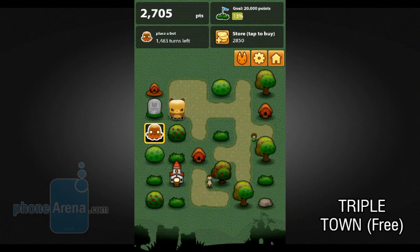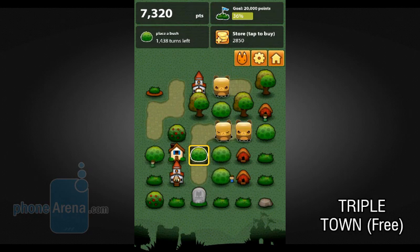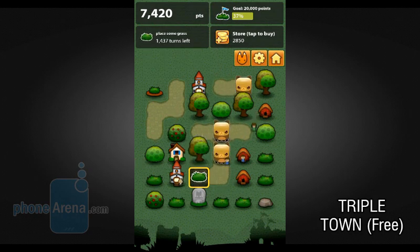In Triple Town, the player must build the biggest city possible and that is done by combining objects. Three grass patches make a bush, three bushes make a tree and so on until you fill the board with houses, cathedrals and castles.